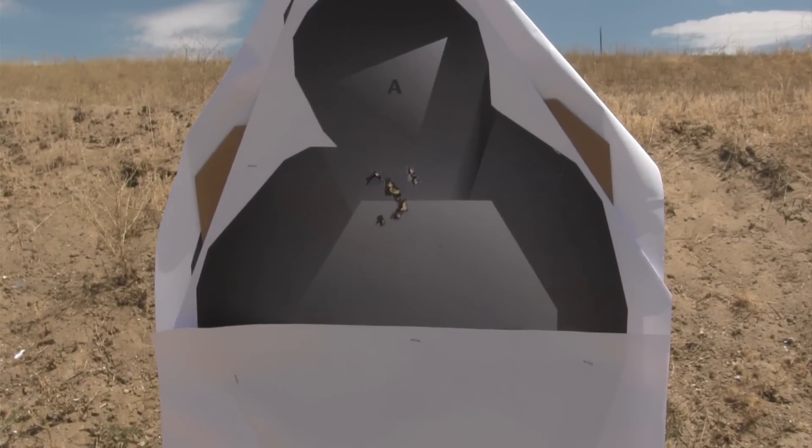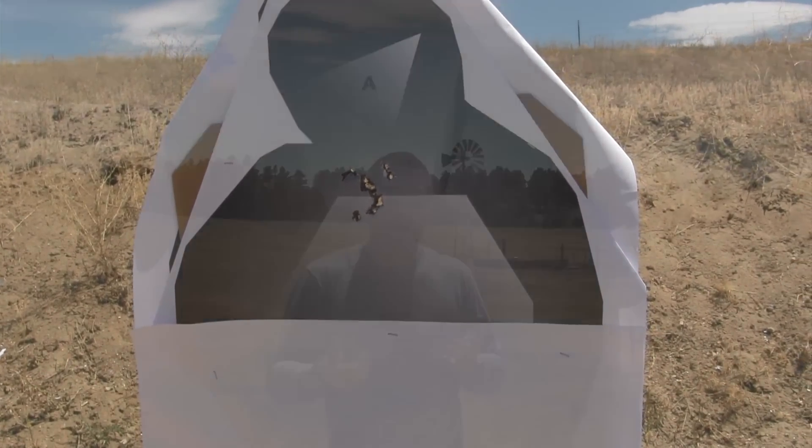If that target is behind cover, we want to shift our aiming point upward slightly, which gives us a higher chance of making an actual hit on target. If the target is behind concealment — say a bed sheet hanging on a clothesline — then we have center of reachable mass, meaning we still reference where center mass is because rounds can punch through things like sheetrock, a sheet, or frosted and tinted glass.